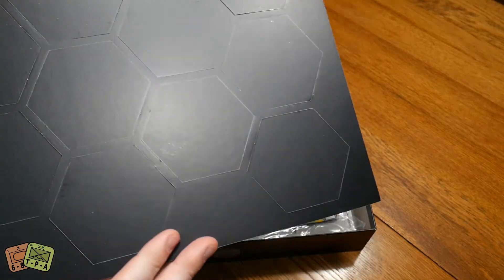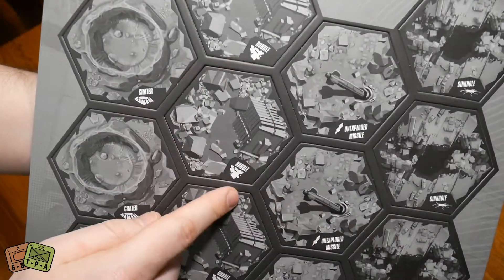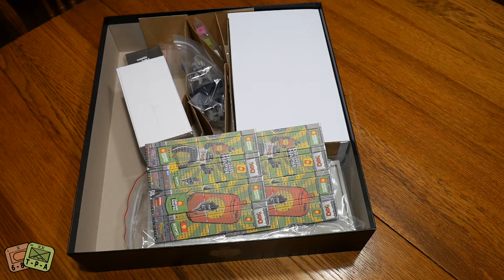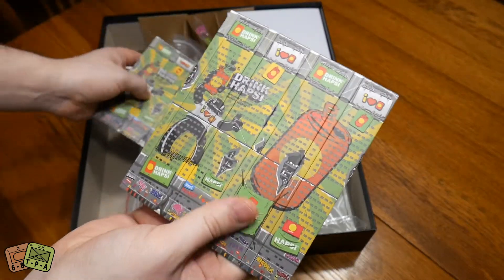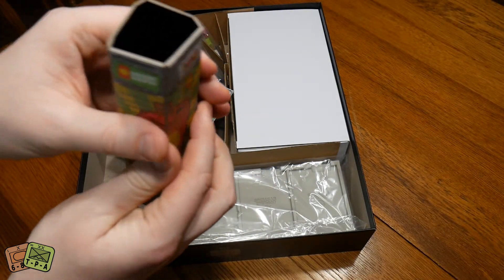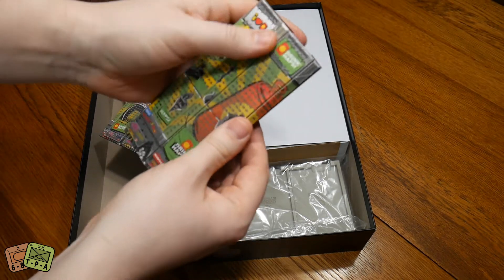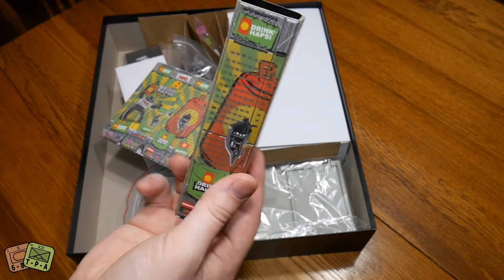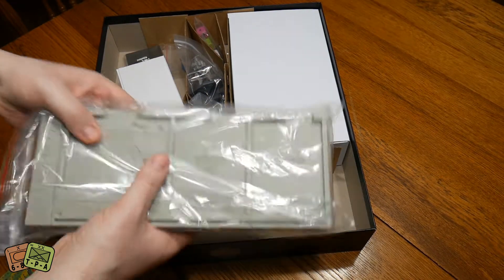There are some extra terrain tiles — they're one-sided and include things like an unexploded nuke, giant sinkholes, rubble, and craters. That's what those extra rules were for. Then there are the Hapsi-themed buildings — Hapsi is kind of the soda drink sponsor in the game's lore. These have some extra tiny rules compared to regular buildings, just adding a bit of color and splash.